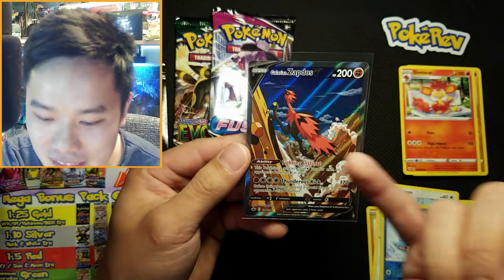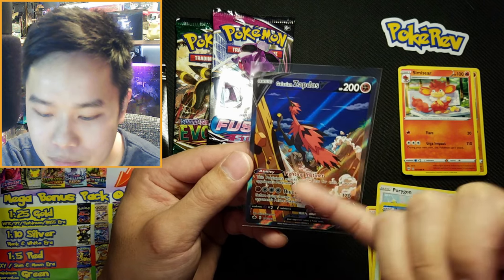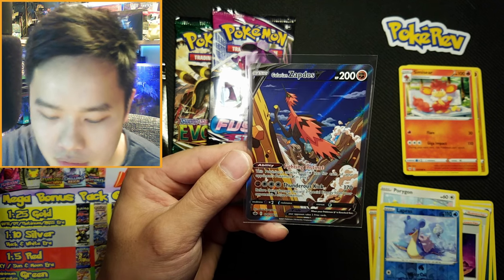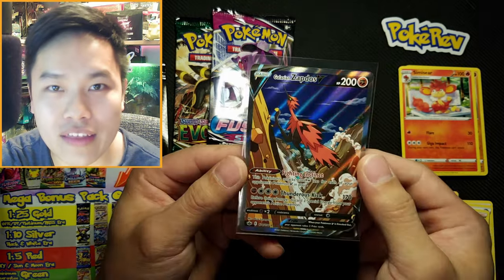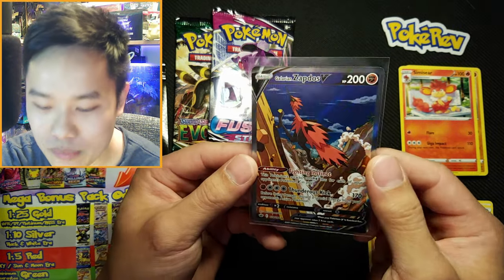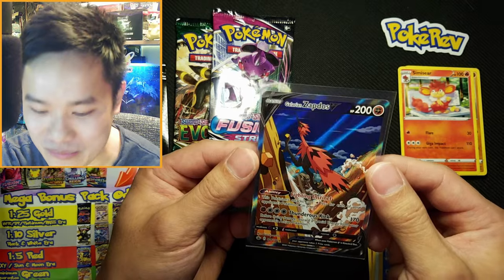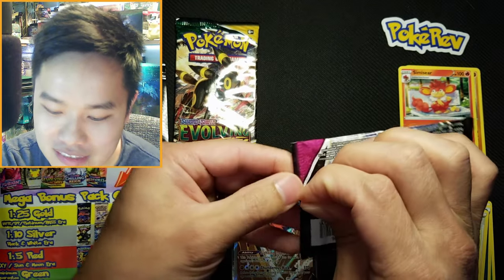Look at that — Galarian Zapdos V alt art! The thing about the birds is their weaknesses are still all relevant. Zapdos is still weak to Moltres because Moltres is a Psychic type. It's still pretty cool that they incorporated the weaknesses with these Galarian birds. What an awesome pull — what a way to start!